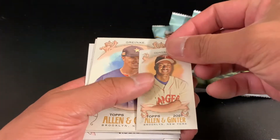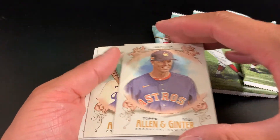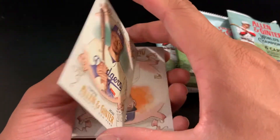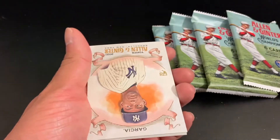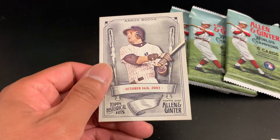Our mini card is going to be Gonzalez. Got a Mookie Betts. Mookie Betts and Boon.